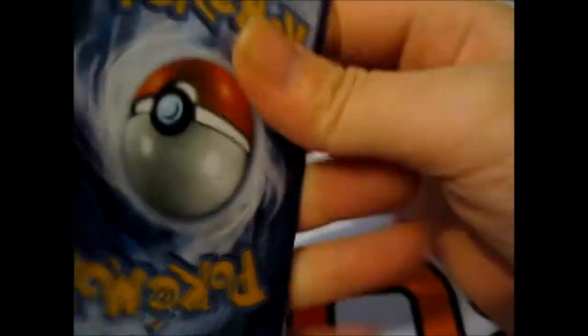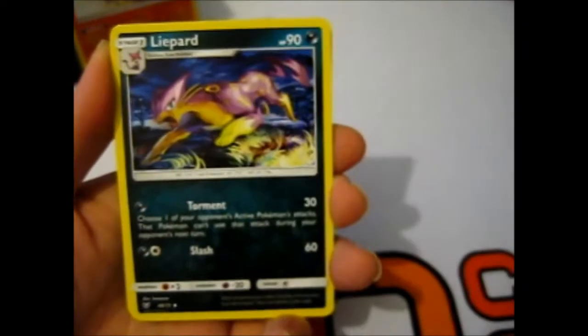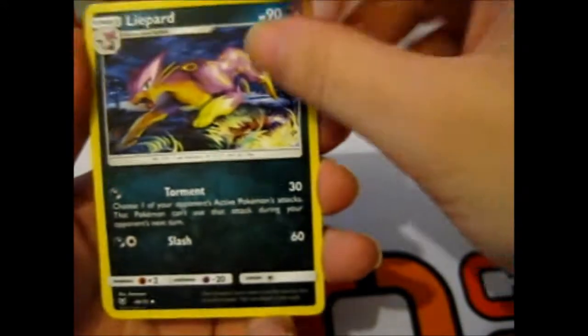I'll obviously give away a code if I pull a Shiny or GX. Since there are ten packs and I did say three-plus boosters, I'll give away a code anyway — one or two codes depending. Opening the first pack: Metal Energy. I'll put the Metal Energy in a different place so I can separate them easier next time. Leopard. Energy Retrieval. Libesta. Torquill. Ivysaur. Zorua. Litten.